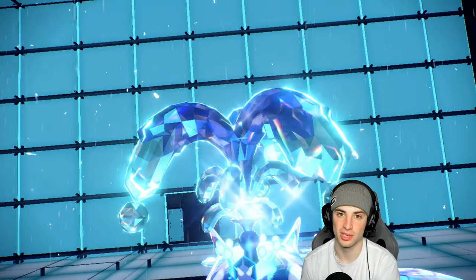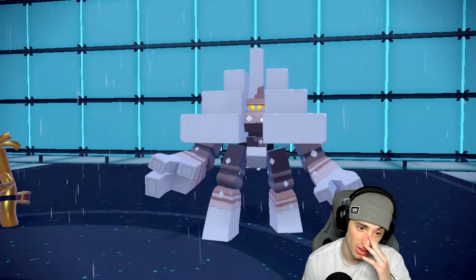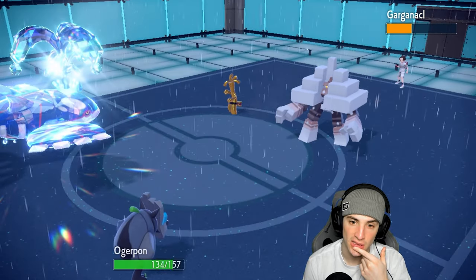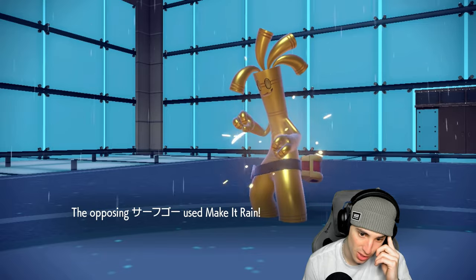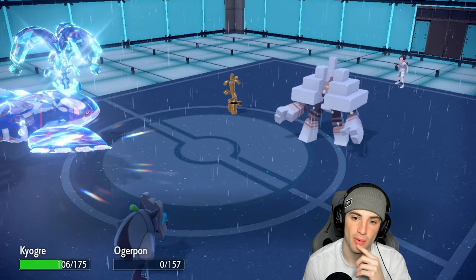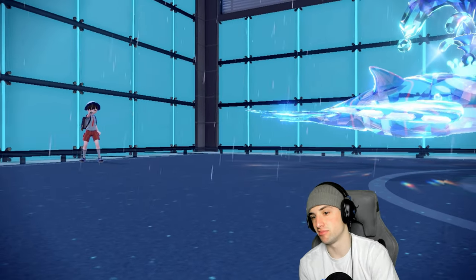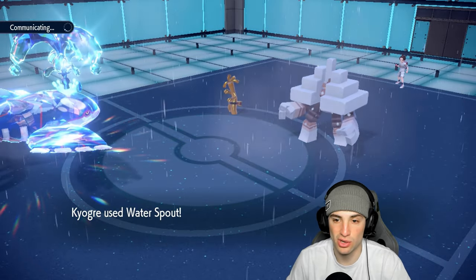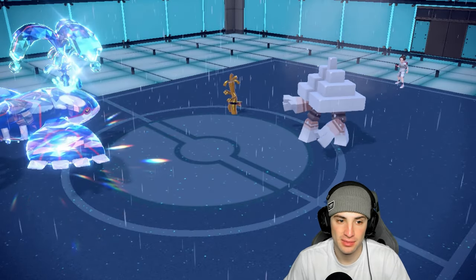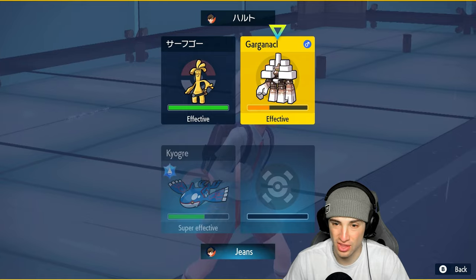We did exactly what we wanted in the first couple turns — no Tailwind and taking out Shadow Rider Calyrex. But I always forget about Wide Guard. It still does good damage to Gargantacl but Ogrepon takes big damage. Gargantacl also crits my Kyogre — that hurts. Now I don't have much to get after these guys. Wide Guard blocks Water Spout — tough. I always forget about Wide Guard. If I just hadn't gone for Make It Rain there we probably would have thrived.